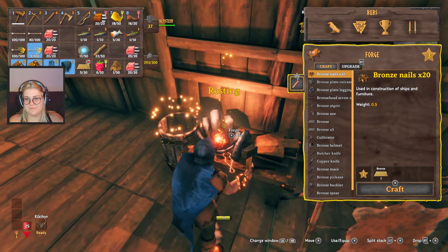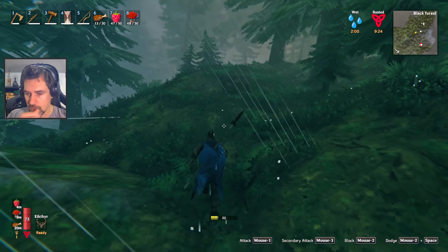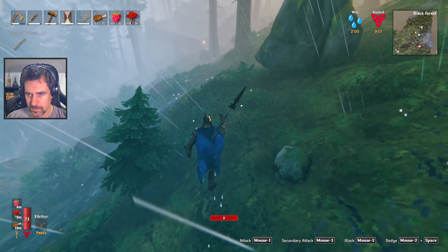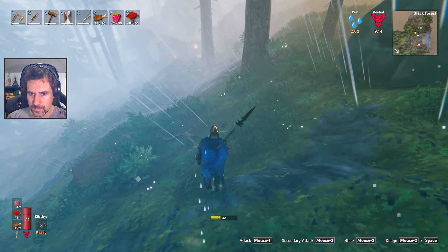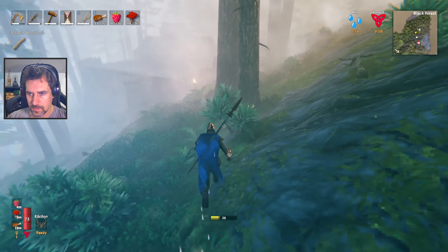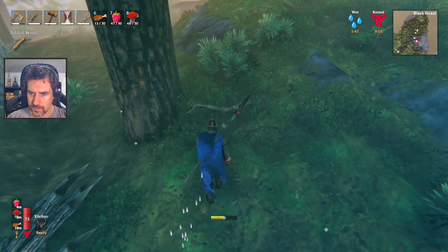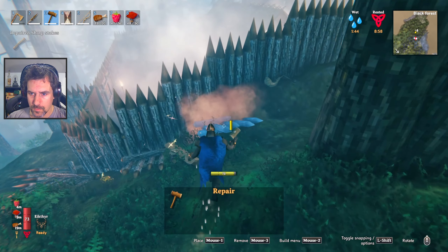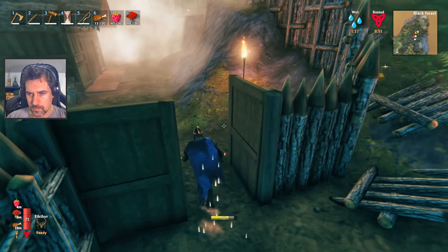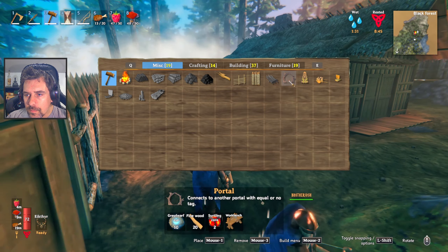It lasts like twice as long. The deer meat is pretty good — pretty close — but it doesn't last as long and doesn't give quite as much health. But now you can do deer and deer stew and get the benefit of the double buff. And drinks are the same, right? Drinks have specific buffs — there's a healing mead, a stamina mead that impacts your health, and ones that help protect against climate, poison, that sort of stuff. They're like potions, basically.